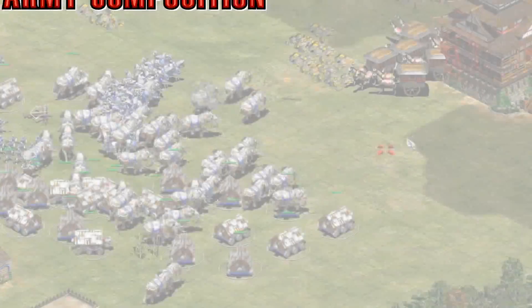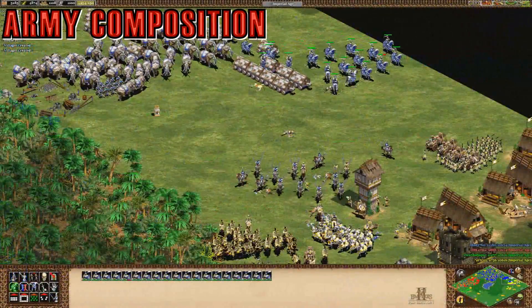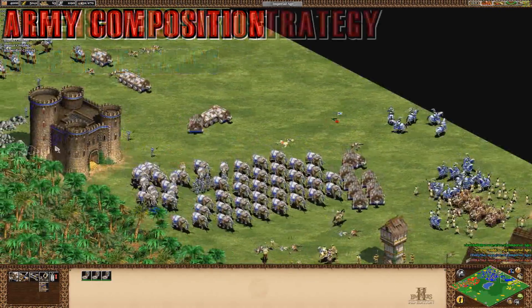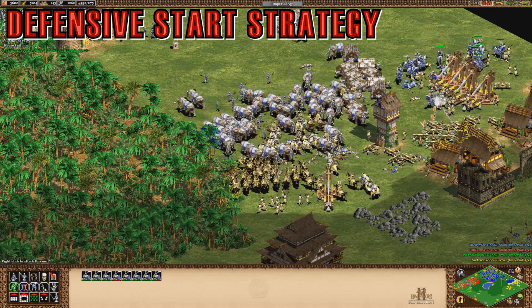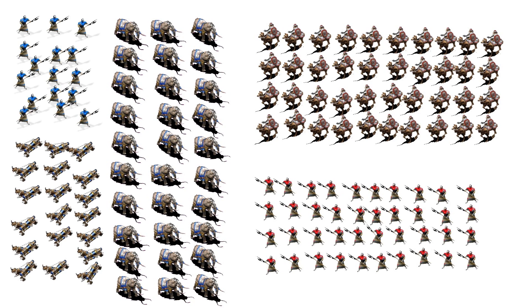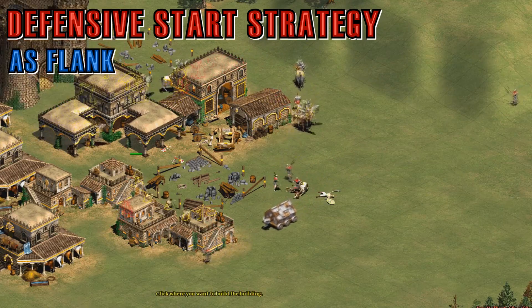Be aware that this defensive start yields early map control to your opponent, which you normally do not want. However, the large army you're going to have massed is going to be extremely powerful, and in the games I've played it has definitely been worth it. Your army will be composed of lots of elephants, camels, rams, and scorpions. Once you start to attack your opponent with a very large army, you'll add in more siege weapons and replace the camels with halberdiers. This start is a little risky because it gives the opponent a chance to establish themselves, but more often than not their army will be a lot weaker than yours. This clump start works really well as a flank player because you'll be able to defend early rushes, and also works well as a pocket player since you won't be pressured early.